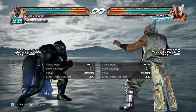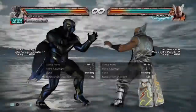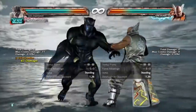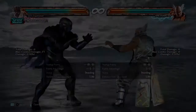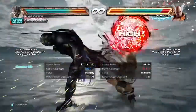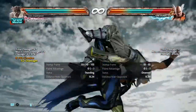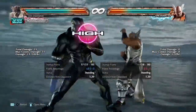Another way for Armor King to actually do this is off his forward 3 — forward 3, down into shadow step 2. And you get 116 damage just off his forward 3, which is really cool.